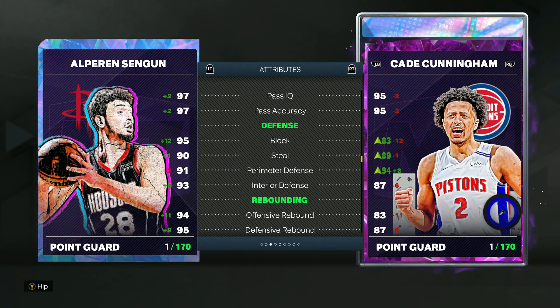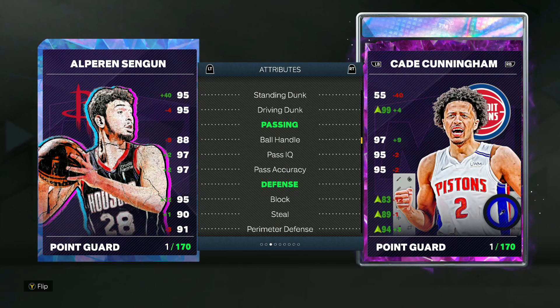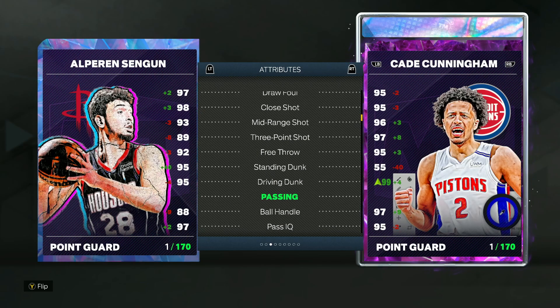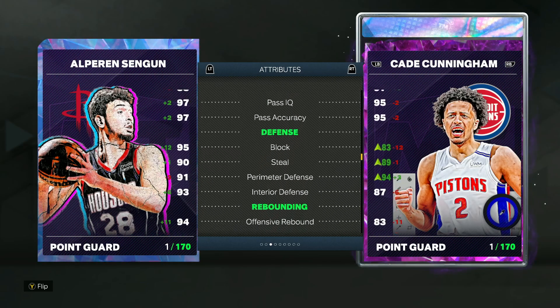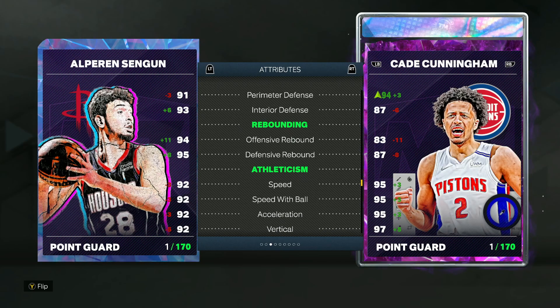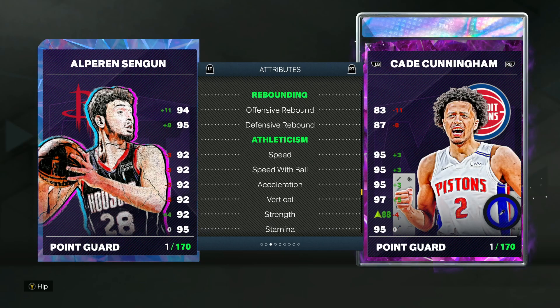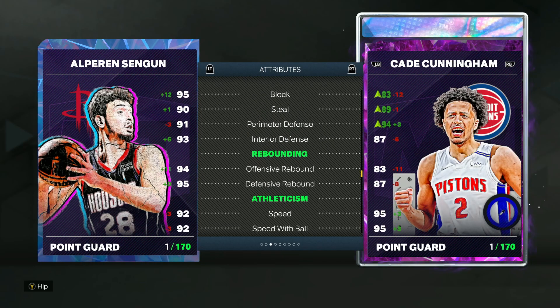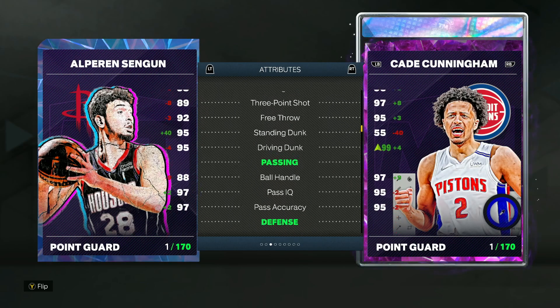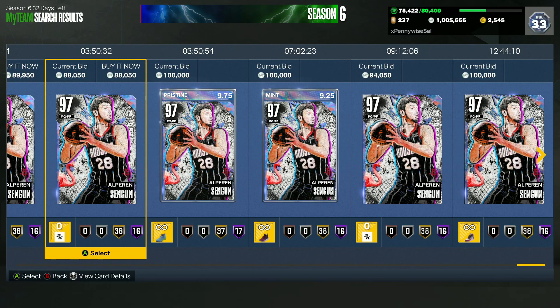He's six foot ten, which gives him elite defensive stats and all-around play: 95 block, 90 steal, 91 perimeter, 93 interior defense. He's got really good passing stats and good ball handle for a six foot ten point guard, with an 89 three-ball and 93 mid-range. The way I look at Sangoon is he's just Ben Simmons with a better jump shot, way better dribble sigs, and a higher three-ball — they're both six foot ten, very solid defenders.